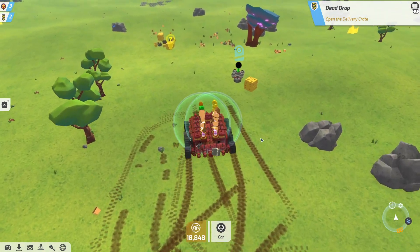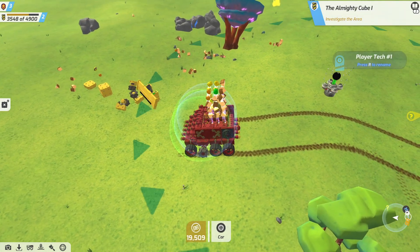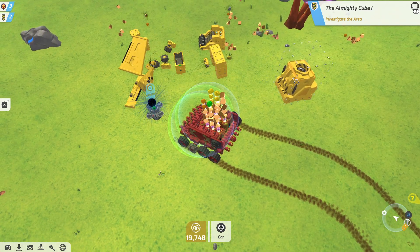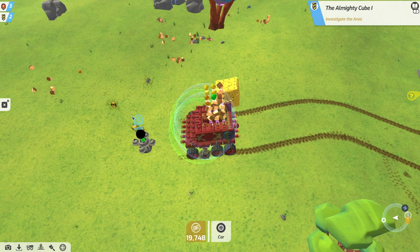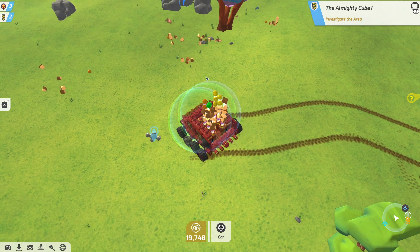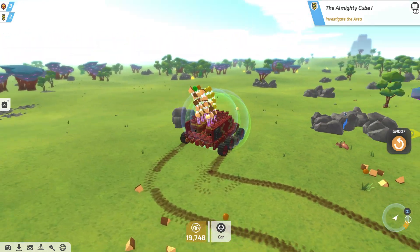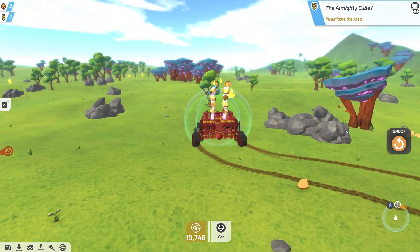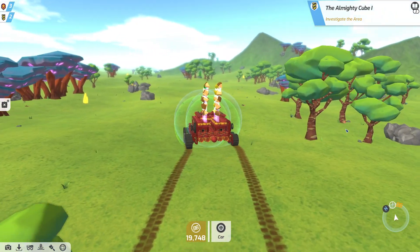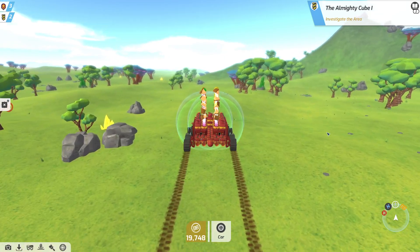Get it close enough that it picks it up - that's all I need to do. And we can just grab this. That is the anchor furnace. That's some good stuff there. Some of the GeoCorp stuff looks good on paper, and when you first see it you're like oh that thing looks amazing - but in practice I have a pain in the butt trying to get them to where you can clear the ground and not destroy them, because that's really what ends up happening.